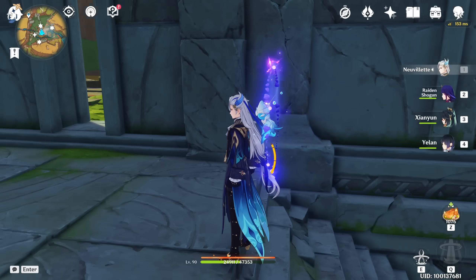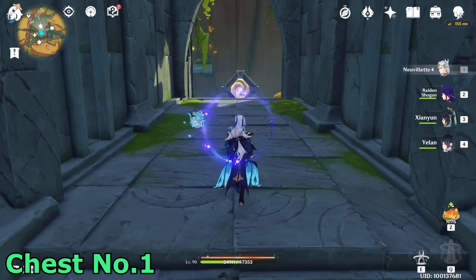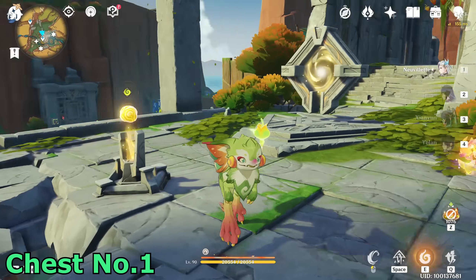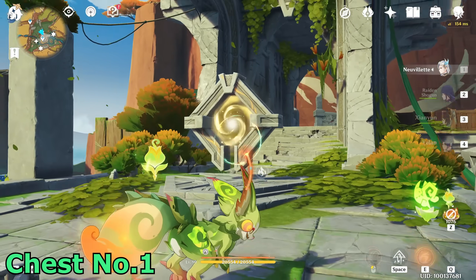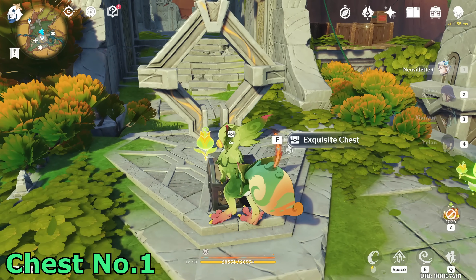In order to open the door you need to collect three items, and these three items are basically one here, one here, and one here. Let's collect this one first from in front of us. Transform into this thingy, take this ball, tuck in it, and shoot in the center. You will get this Exquisite chest here — let's open it. This is the first one.